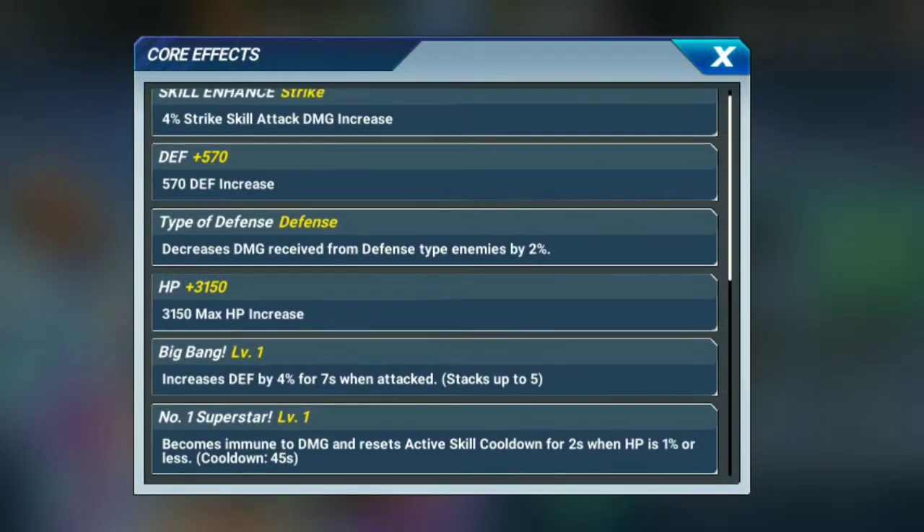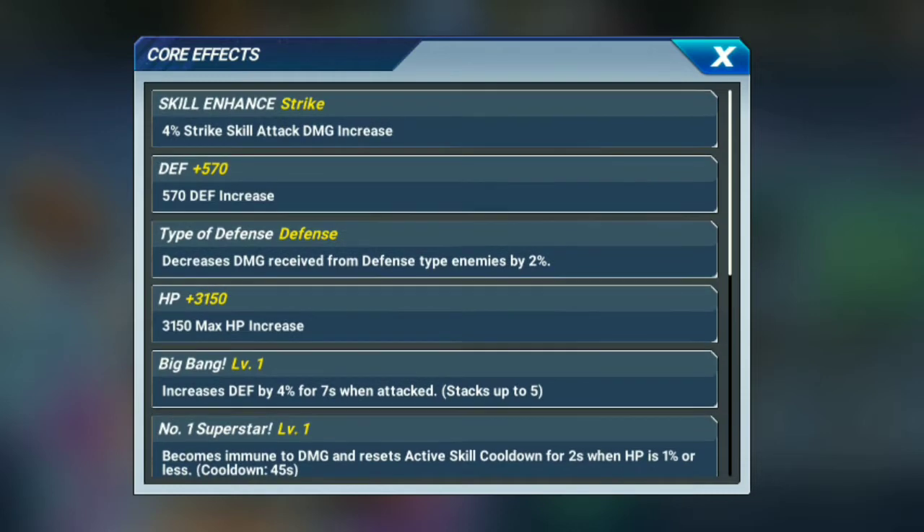Skill enhanced defense plus 570, types of defense defense. HP plus 3150. Big Bang level one is a special core — only this unit has increased defense by 4% for 7 seconds when attacked. Number one: Superstars become immune to damage and reset active skill cooldown for 2 seconds when HP is 1% or less.